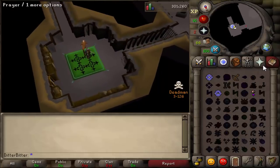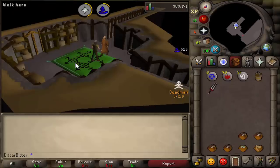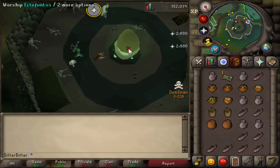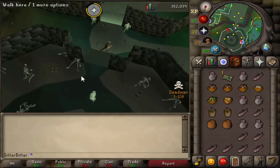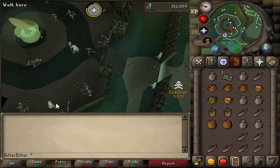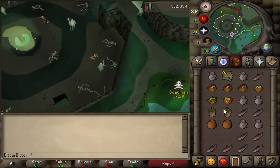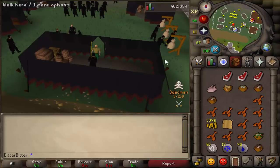We did Priest in Peril really quickly to unlock prayer training, then I went and got 43 prayer through the Ectofuntus. I was already 22 prayer so I only needed about 15 or 16 dragon bones, and those dragon bones drop two per kill so they weren't expensive at all. With all the money we had, we were absolutely fine and got 43 prayer really quickly.